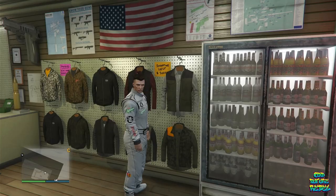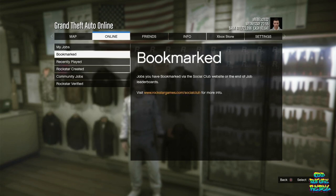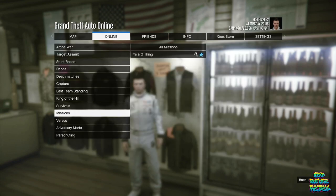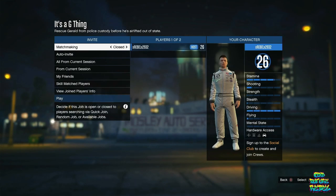After you choose it, open up the pause menu, go over to Bookmarked Jobs, and start off the mission called Itty G-Thing. On the second job menu, put the clothing on player saved outfits, invite at least one person to help you out, and once they join, just launch the mission.